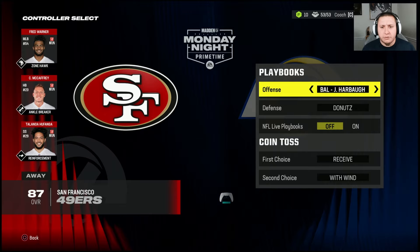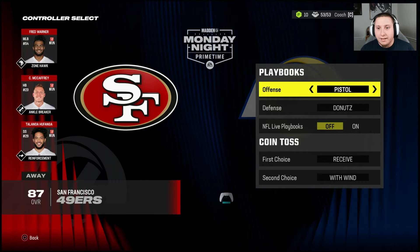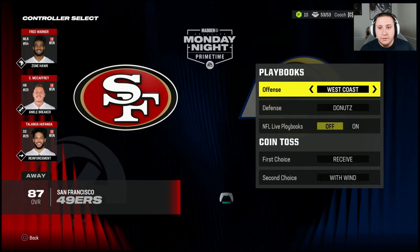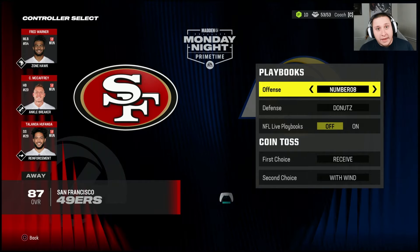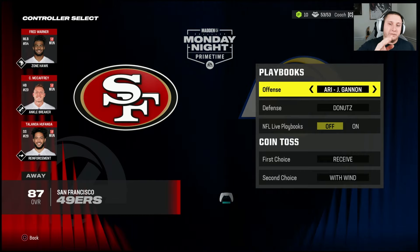You're going to have to scroll all the way to the end — or the beginning, depending on how you look at it — for your custom playbook. Starting at Arizona, you scroll through all of the teams, then it brings up the generic playbooks such as air raid, balanced, pistol, run and shoot, run balance, run heavy, running gun, spread, and west coast. After those, you get to your custom playbooks and can see all your customs listed there.